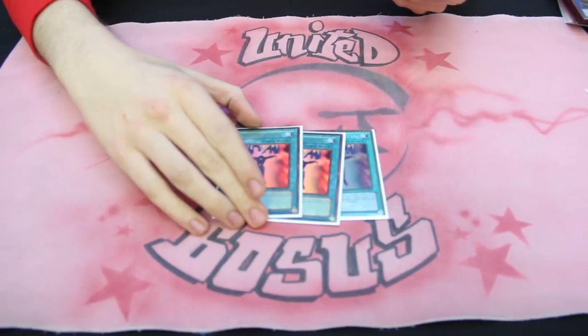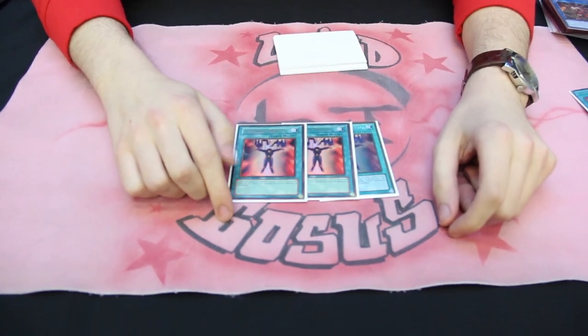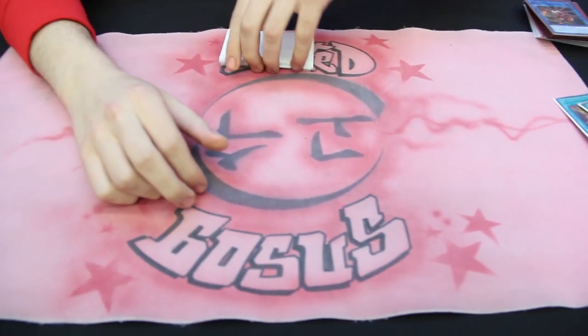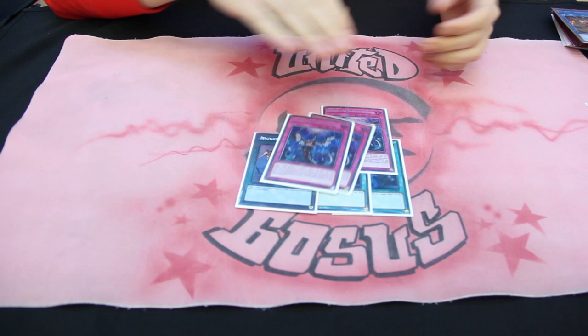I chose to play Triple Mind Control because it's good in the mirror match and against Salamangreat — you bait out the Counter Trap by snatching the Link 2. Against Altergeist you steal their Melosick or bait off the Hexatier, and of course take control of Colossus. I run Double Twin Twister because I have no space, one Reinforcement of the Army, and three traps containing Triple Impermanence. I played no engine — no Pot of Desires or Terraforming — which are pretty good cards to access the game. Most losses came from not drawing Raye, but I wanted to run so many hand traps for a good going-second option.